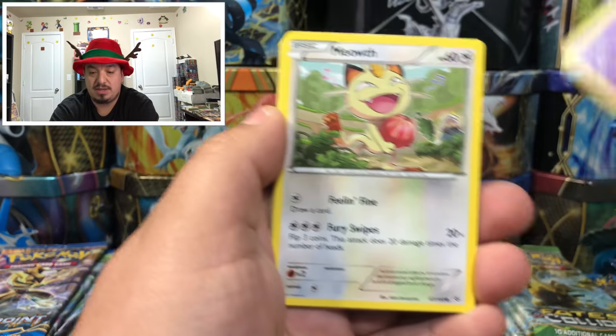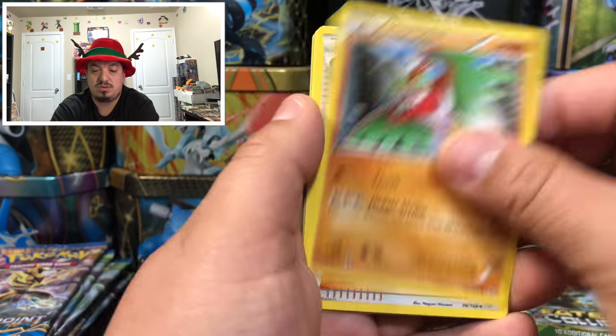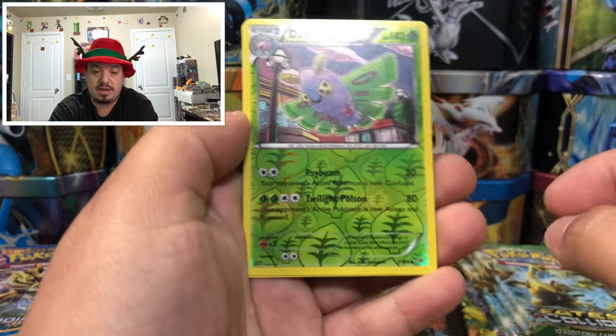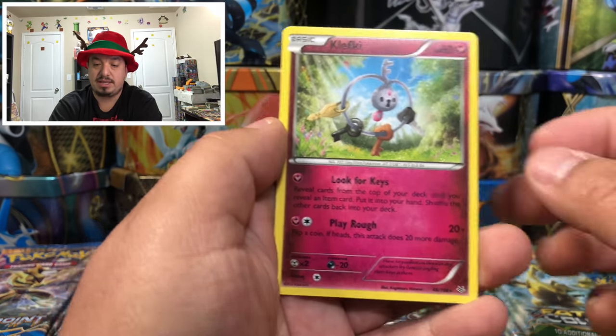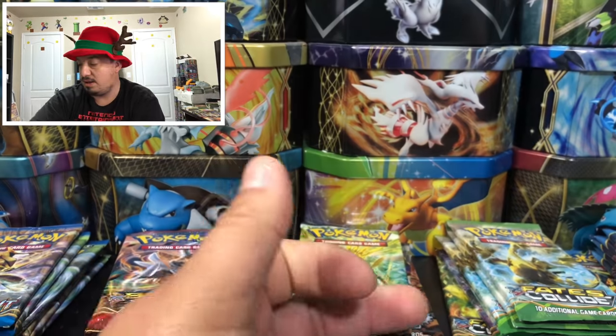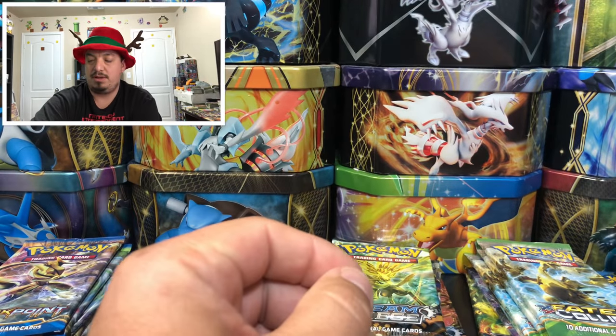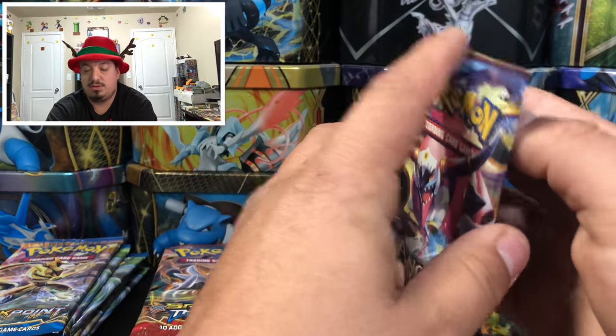Roaring Skies code card. We have a Pikachu, two Meowths, Cascoon, Hawlucha, Exeggcute, Dragonair, Dustox, and a Clefakey — rare non-holographic card. Onto Ancient Origins.